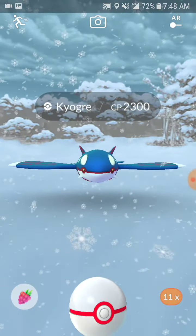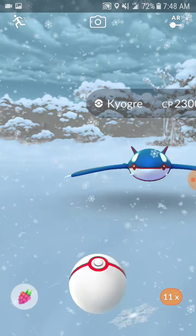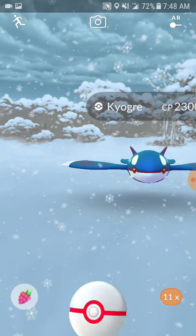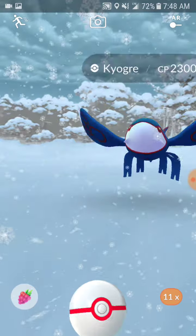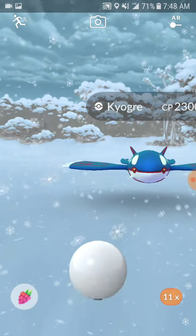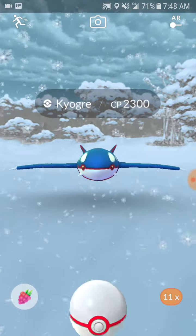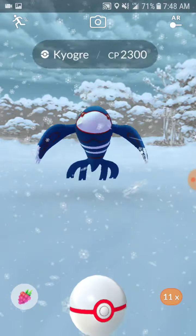In this video I just want to show you guys how to somewhat catch Kyogre the right way. You can either straight shot or curveball, but the thing is that the way this Pokémon was made I think was a little rushed and they designed it a little odd in the catch screen. So I think the way to properly catch them is going to have to be with nice throws.